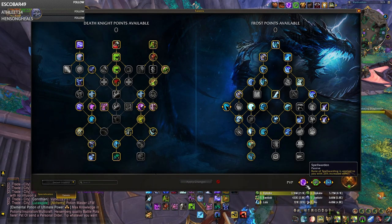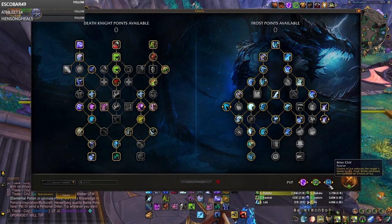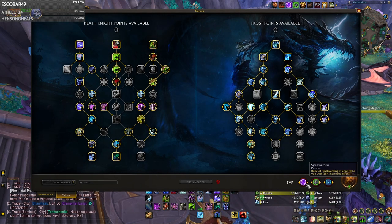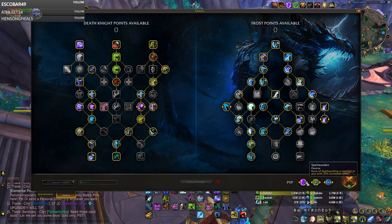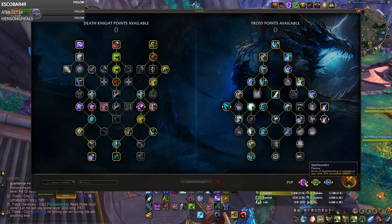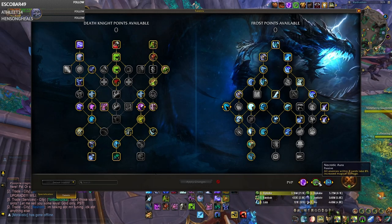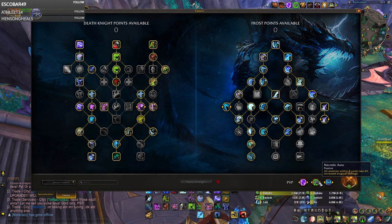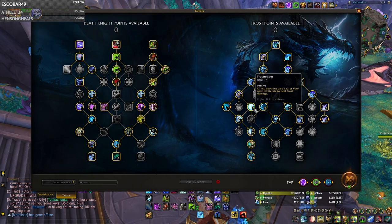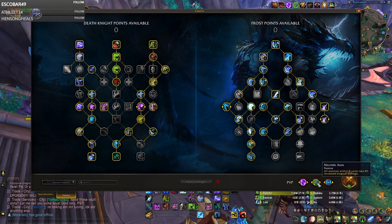Now that we've gone over both talent trees, we're going to look at your PvP talents. You're almost always going to be taking these three: Bitter Chill, Necrotic Aura, and Spell Warden. Spell Warden is your best defensive ability as long as there's magic damage on the other team — great against Shadow Priest and Death Knight, but not useful against Hunter and Warrior. Necrotic Aura is a no-brainer: an 8% damage boost to you and your teammates for all magic damage. Since you have Frost Reaper, your Obliterate is magic damage and so is Frost Strike, so you'll do huge hits with Necrotic Aura.